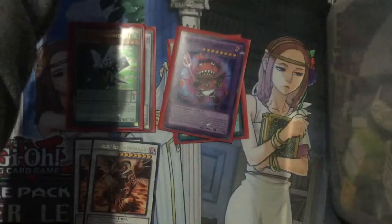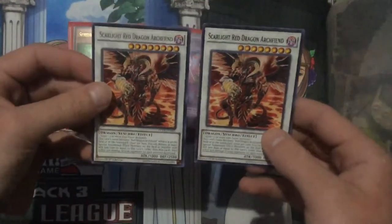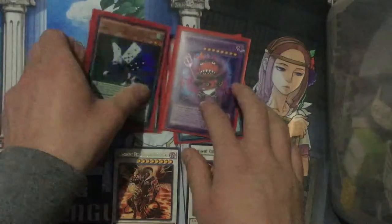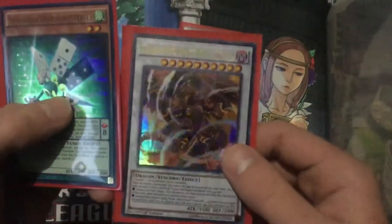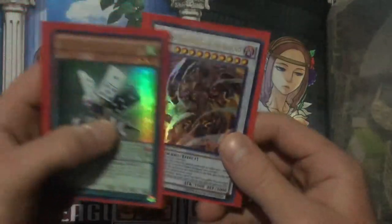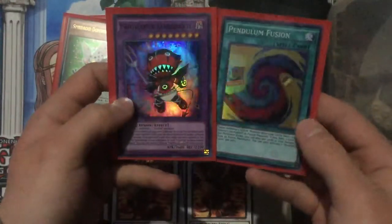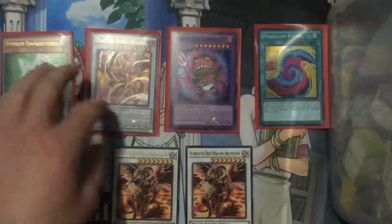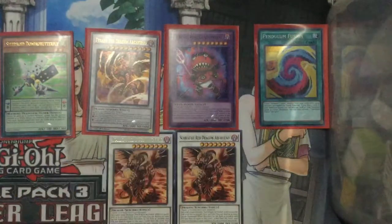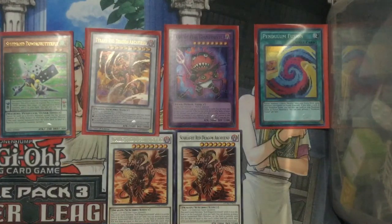All right, this was actually not too bad of an opening — some really sweet cards. I'm so happy we got two Scarlet Red Dragon Archfiends. I knew it would be easy to pull since it's a rare, so that's awesome we got two out of 10 packs. But look at that Tyrant Red Dragon Archfiend though — oh it's so gorgeous, can't wait to use that. We got a Fright for Daredevil and a Pendulum Fusion for our super rares — not too bad at all. If you guys enjoyed the opening please leave a like and we will be opening more Duelist Pack: Dimensional Guardians for sure. Thank you all so much for watching and I'll see you in the next one!